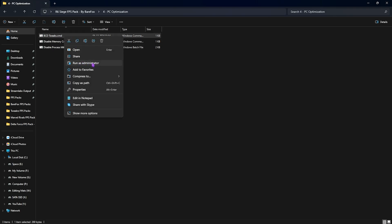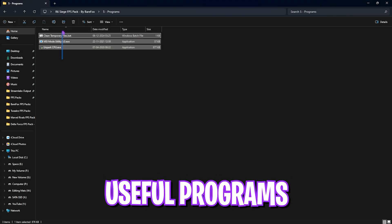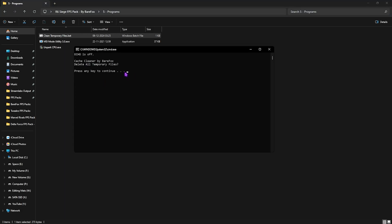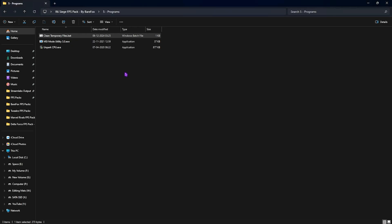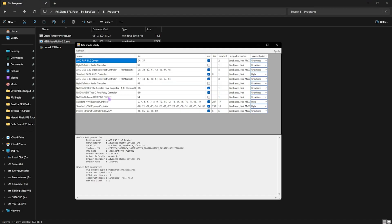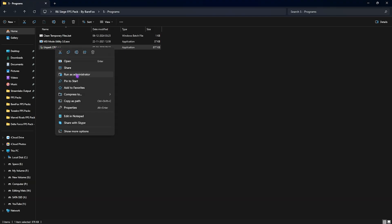The last folder is the Programs folder with three files. First, Clean Temporary Files — right-click and run as administrator to delete all temporary files accumulated by running processes, which improves CPU performance. Second, MSI Mode Utility 3.0 — right-click and run as administrator, find your graphics card, click the MSI button, set the Interrupt Priority to High, and click Apply. This increases the number of interrupts your GPU can handle and helps prioritize it with the correct SFIO priority.